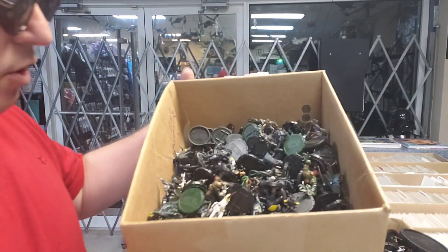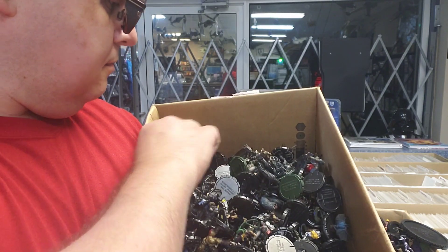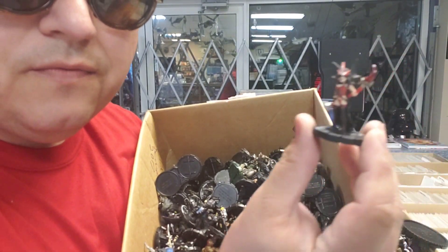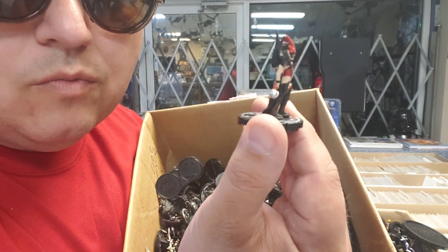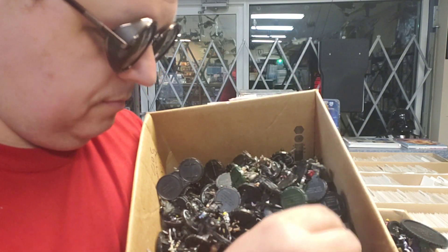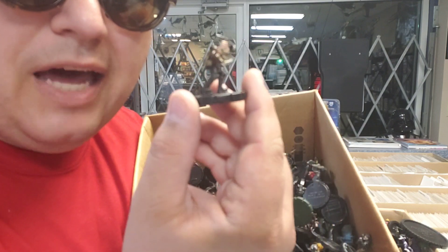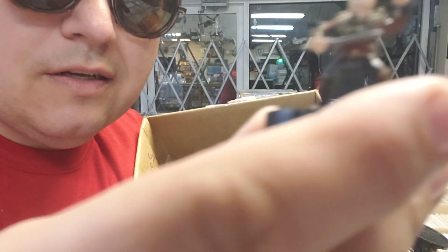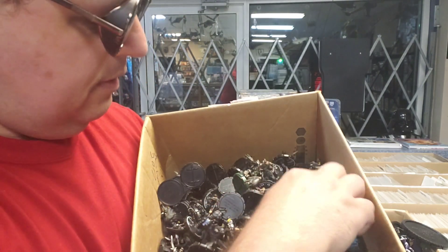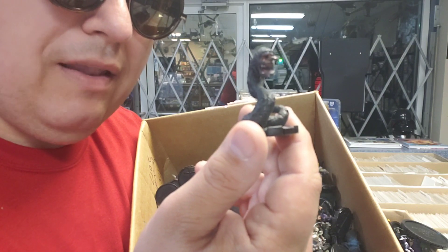Looking in this Mage Knight box, we've got a lady on a unicorn, a cool hellhound-looking thing, and this lady who is really awesome — she looks like she could be some kind of warlock, warrior cleric, paladin, necromancer, or wizard. It's only limited to your imagination. I've got a guy with a couple of swords — he could easily be a rogue. And I've got this giant crypt worm thing — that is pretty cool. You see that in a dungeon, it's going to stir up your players.